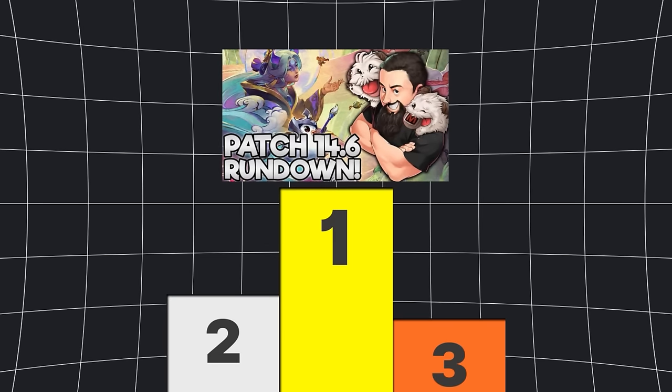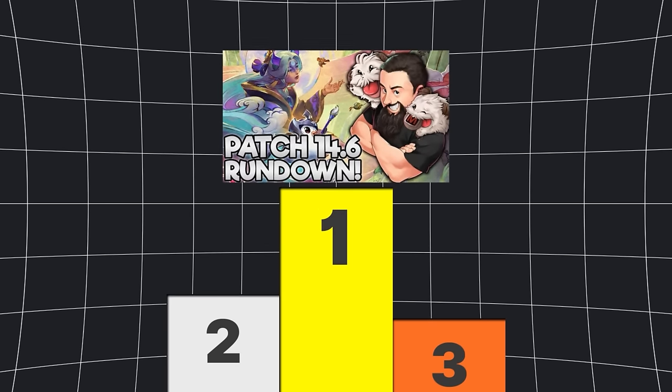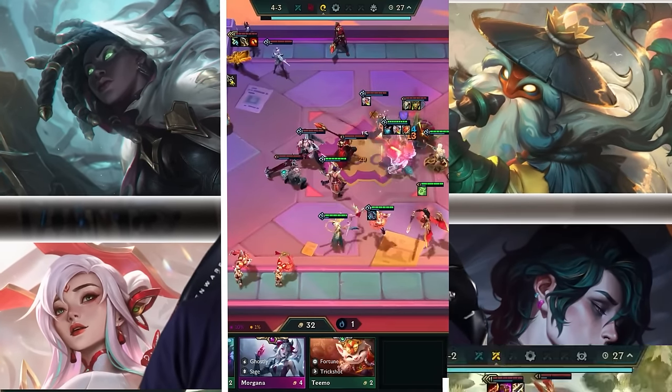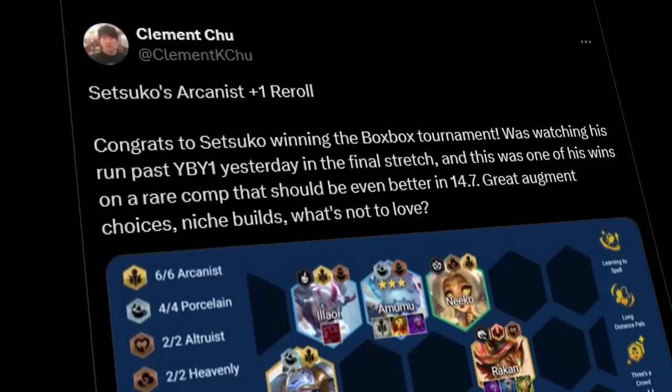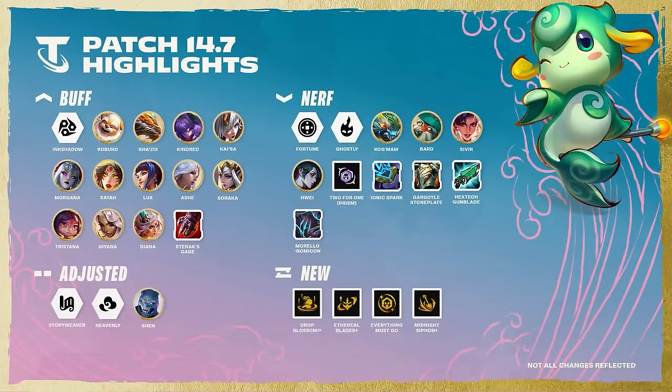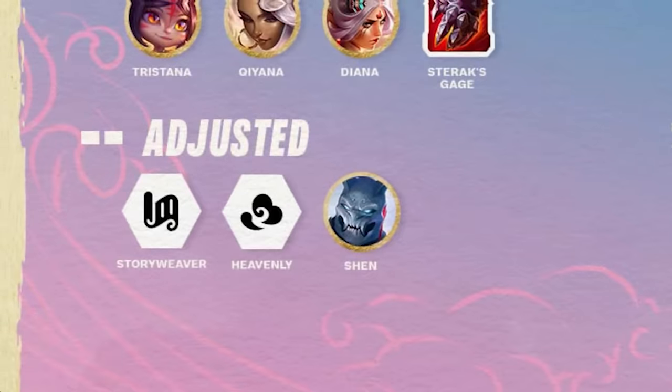Set 11 Inkborn Fables may have been the best TFT launch patch ever. We saw multiple metas shift on a daily basis, from Fast 9 to Reroll to 4 cost, and other cool comps that you can only play if you knew the condition. But it was far from perfect, and so 14.7 is a brand new patch. There's a lot of big changes, but what are the best comps? Let's dive into the TFT Academy tier list to find out.